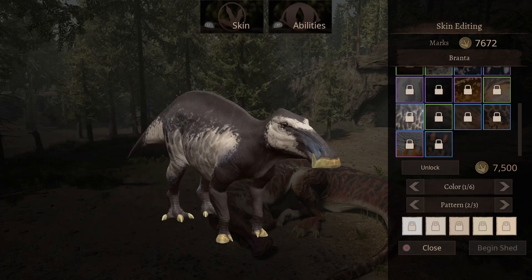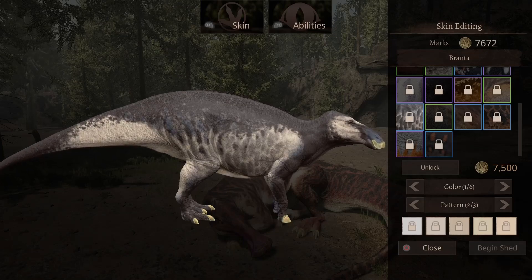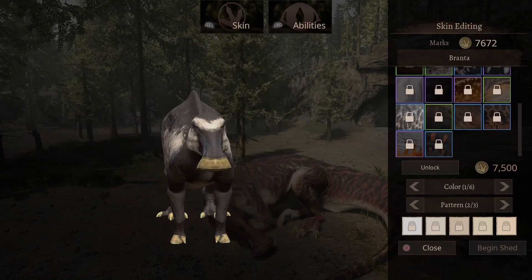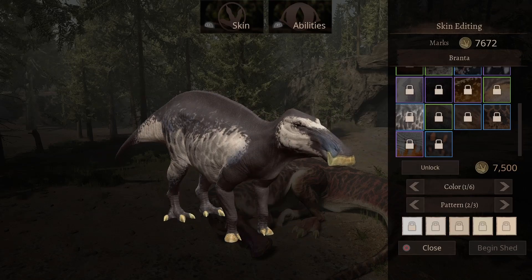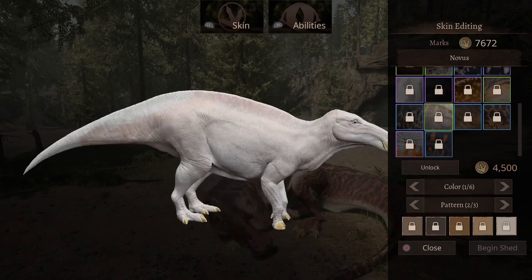Next is a skin with a good bit of black with a light gray and maybe even brown. This will cost you 7,500 marks. Sorry — I just hit my elbow on my desk. Nothing too major. This skin is pretty nice, probably not as cool as some others, but 3,000 marks cheaper.